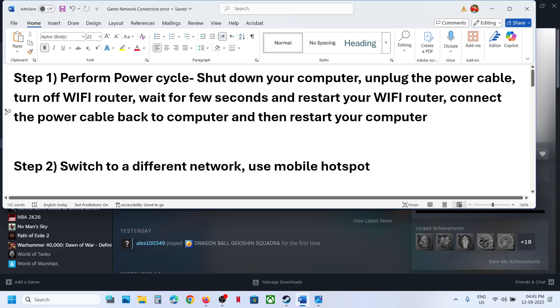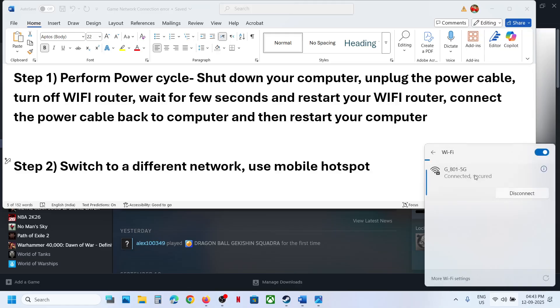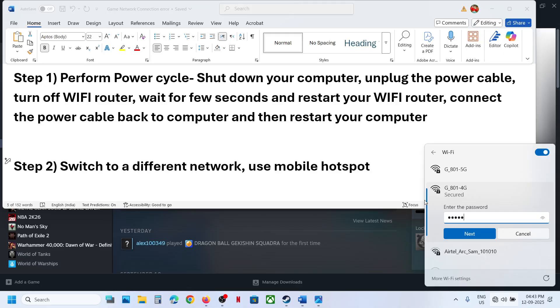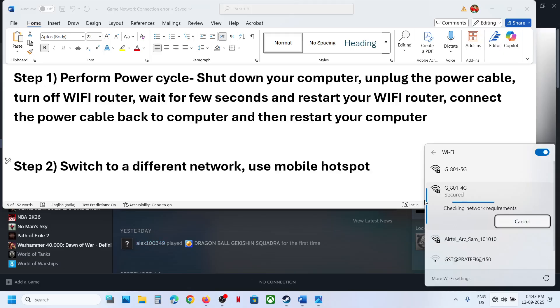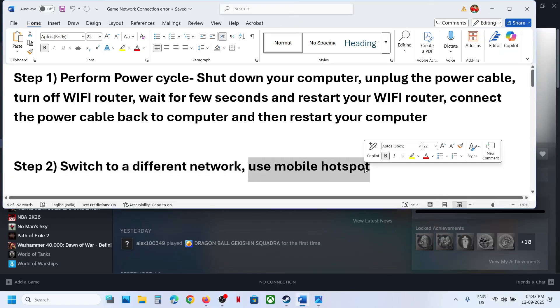Next, try switching to a different network. If you have another network available, switch to it and check. If that does not work, you can use a mobile hotspot — turn on the data on your phone and enable the hotspot.